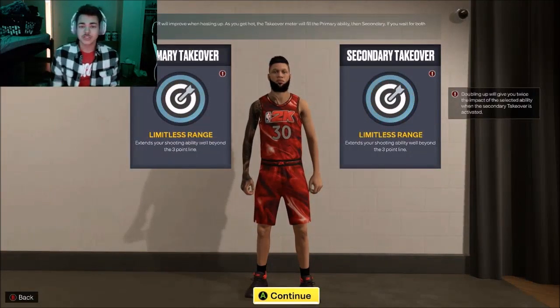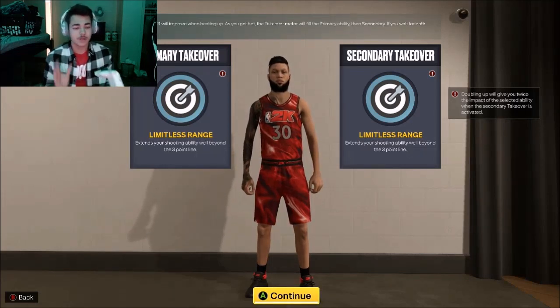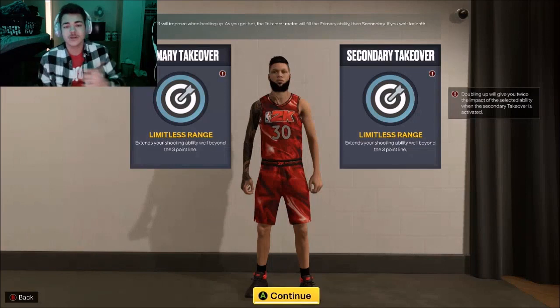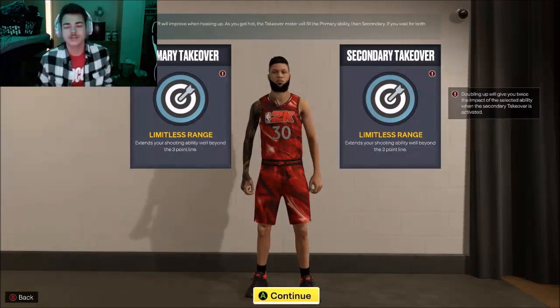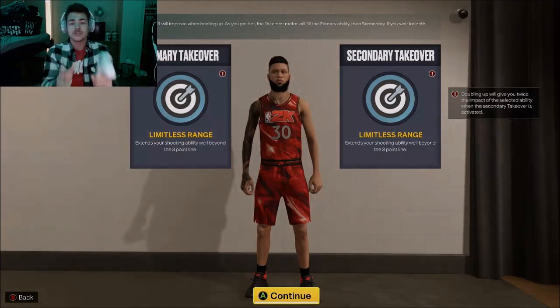If you guys enjoyed, hit the subscribe button and the like button. This is the Steph Curry build — this is the build you need. I promise you, you're going to be greening everywhere, you're going to be fading, you get takeover, game's over. Quick first step, Hall of Fame — you're going to be going by defenders with ease. You're going to be so quick, nobody's going to be able to defend you. Run off screens, fade to the corner. Thank you guys so much for supporting recently on all the videos and streams, and I'll see you guys in the next one.